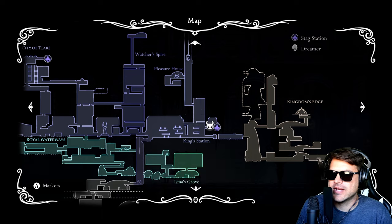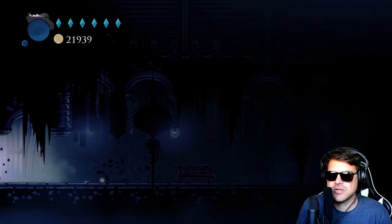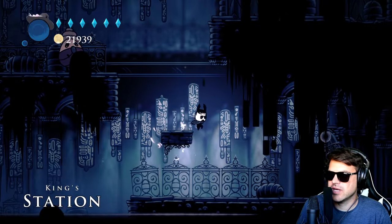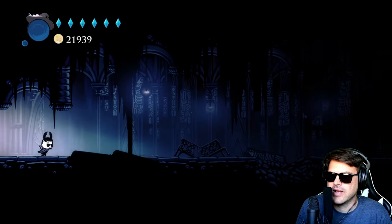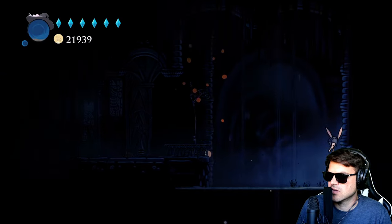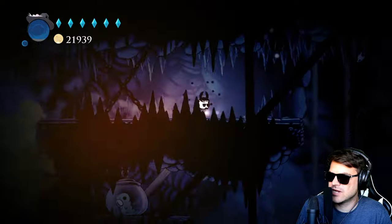So here we are on the map and what we're going to do is we're going to drop down into the right. So come out over this way and we're going to make our way to the end of this room. There's a little hidey hole right there we can get underneath.